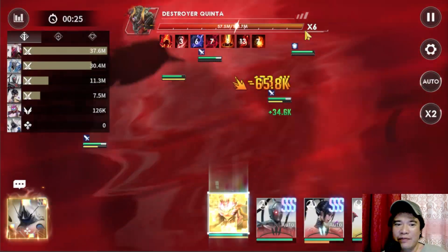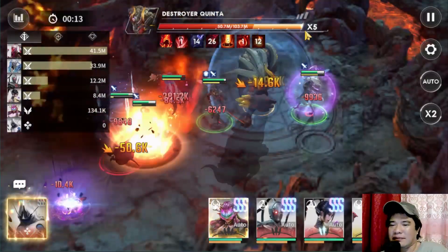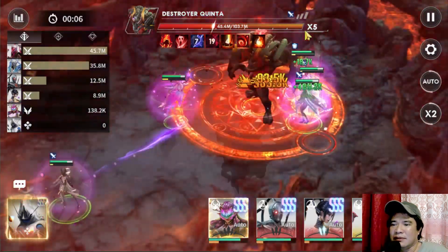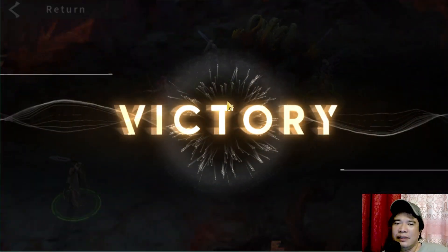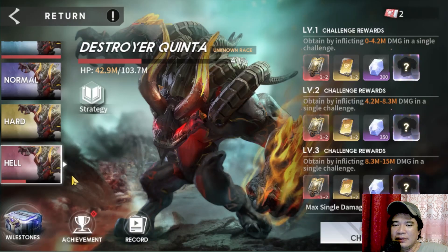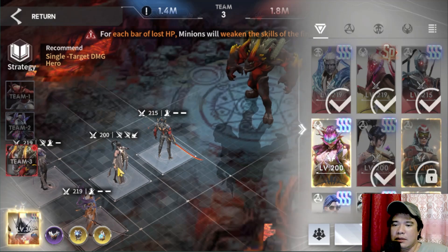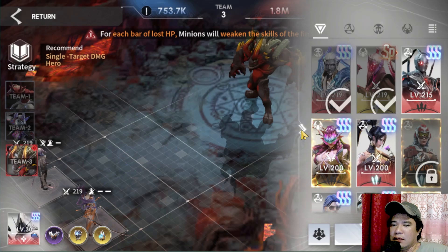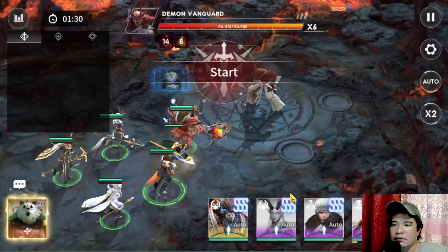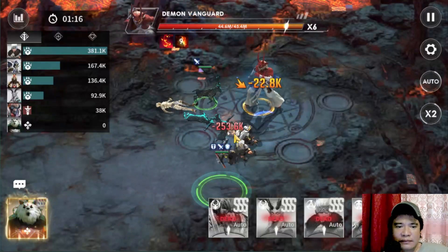We're now at times 6, approaching times 5. We can use two tickets here, but it's best to use all three tickets. After reaching times 5, we can challenge again and then do our final ticket run to defeat the boss. Let's remove some weak heroes and put Dominic in.